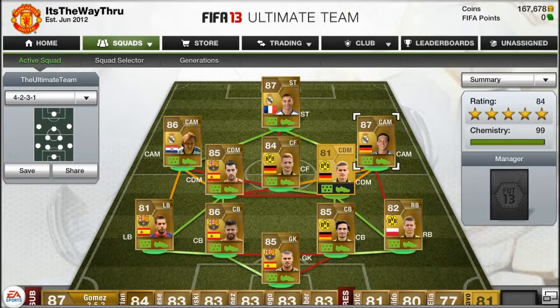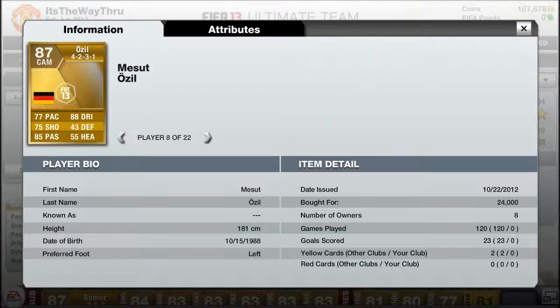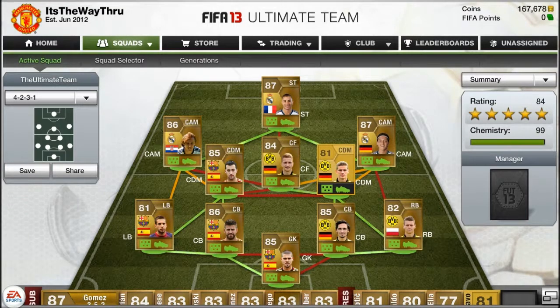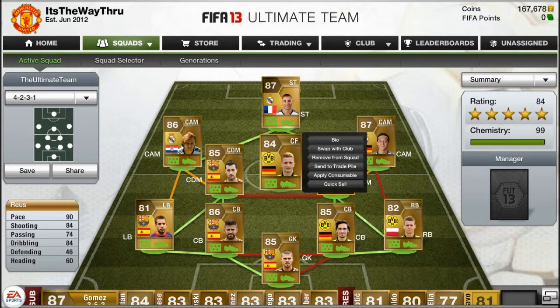On the opposite side we have Mesut Ozil from Germany: 77 pace, 75 shooting, 85 passing, 88 dribbling. He's actually a decent height though not great at heading. Every time I play against somebody with Mesut Ozil I always lose because his shot is quite powerful and he's good at passing and dribbling. He's averaging about 24k.